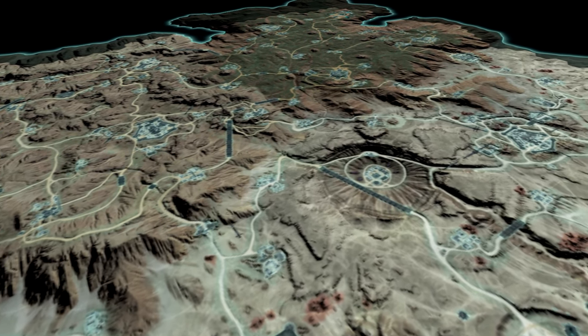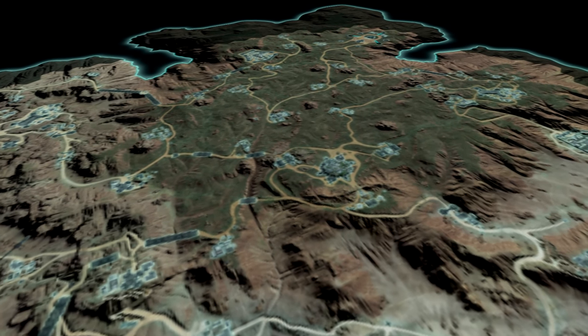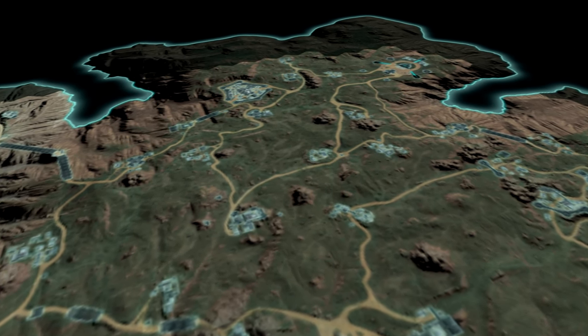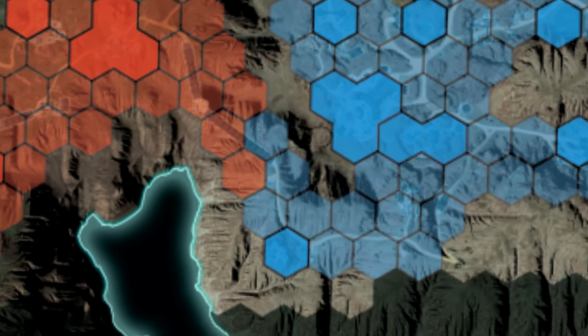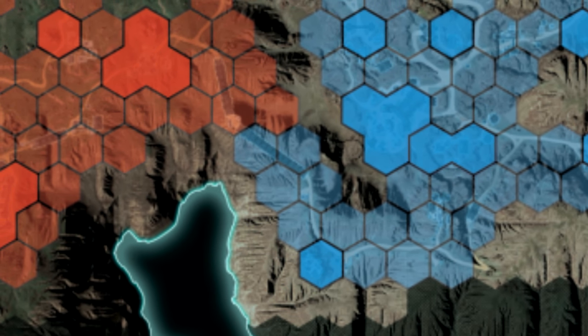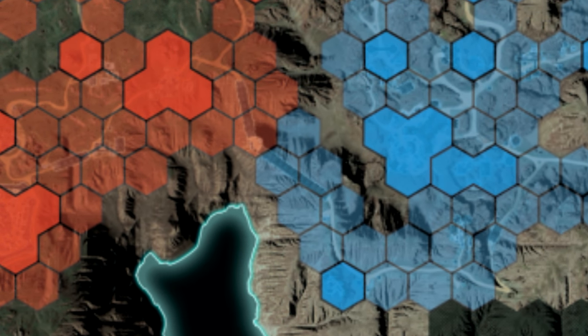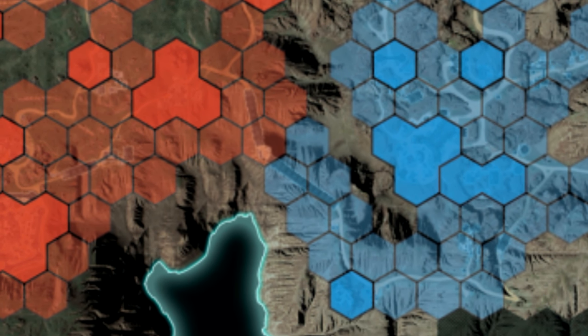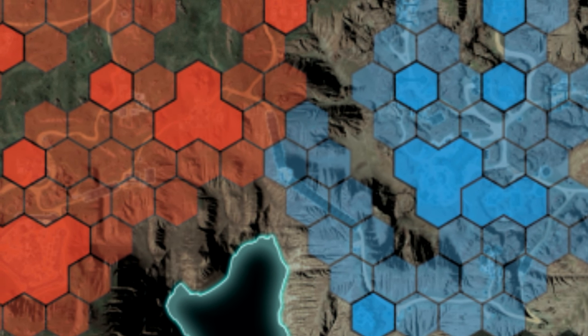Planetside 2 has gorgeous, intricately designed continents. But so much of the landmass goes unused because there is little point to defending the territories in between facilities. What this system does is makes it relevant to fight over territory outside of the bases. If you've ever had a battle across that bridge between Scarred Mesa Skydock and Regent Rock, you know how epic it is — but it rarely happens because that bridge is meaningless in terms of territory control. In a hex lattice system, that bridge is a lot of territory and could even win you an alert.